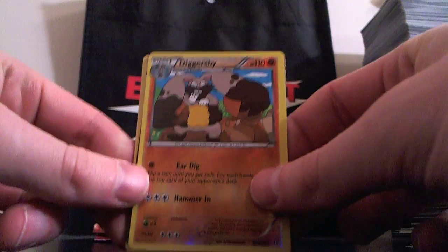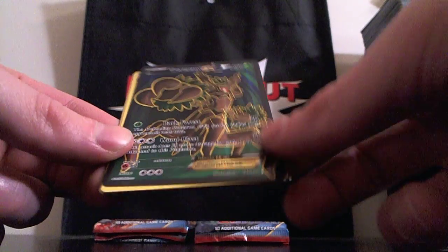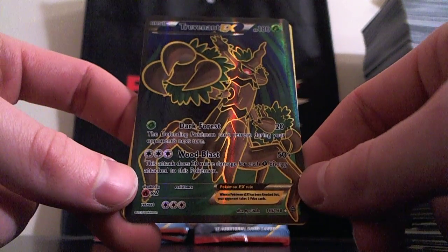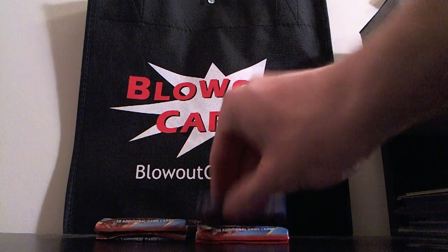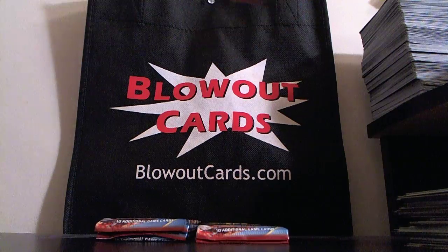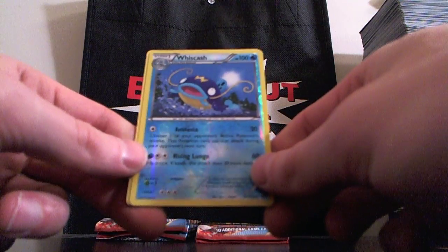We got a Full Art - Diggersby. Full Art is... we don't have this one yet - Trevenant. Pretty sweet. That's number three in this box, on pace to get our six. Hopefully we get seven.